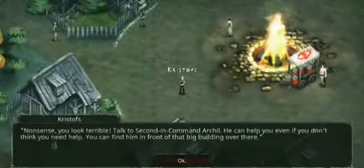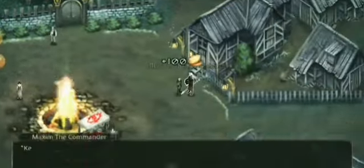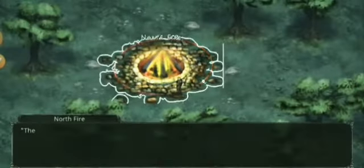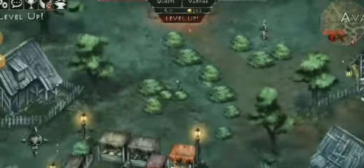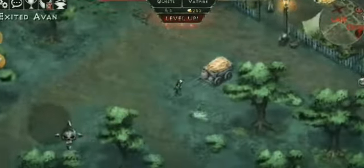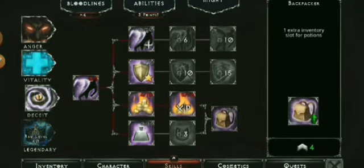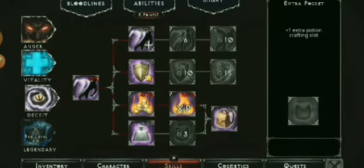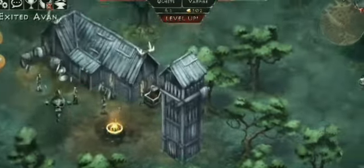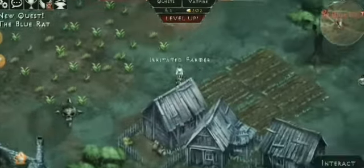Don't worry about your ability and bloodline stats, as everything can be reset. The first reset is free, and the second reset will cost you a gold piece or shards. The mage build is really good in early game, especially for beginners, and you can switch to different builds later on as you progress deeper into the game with stronger enemies. The game really seems intended for beginners to start with the mage build.